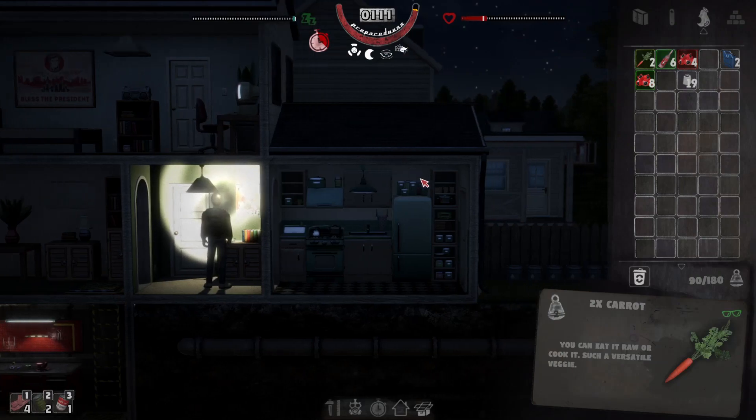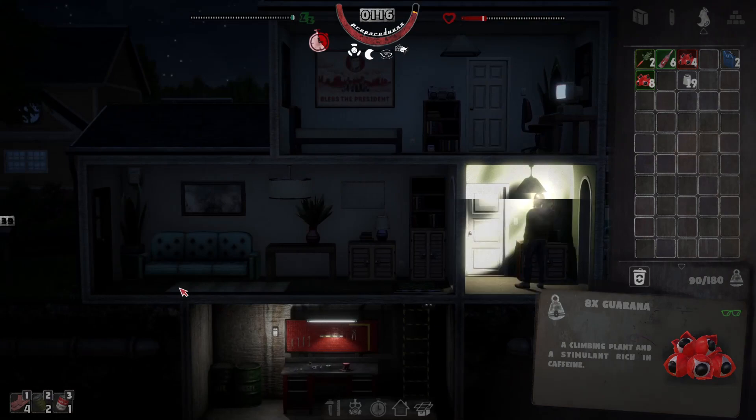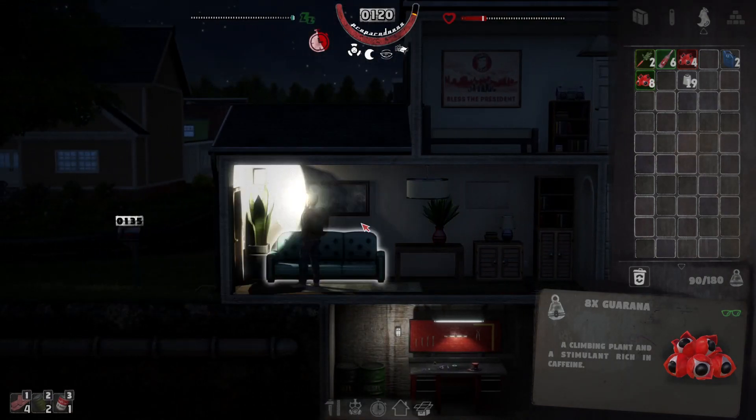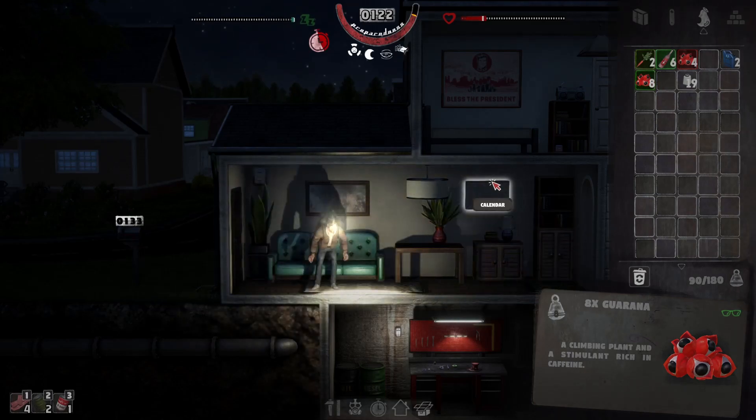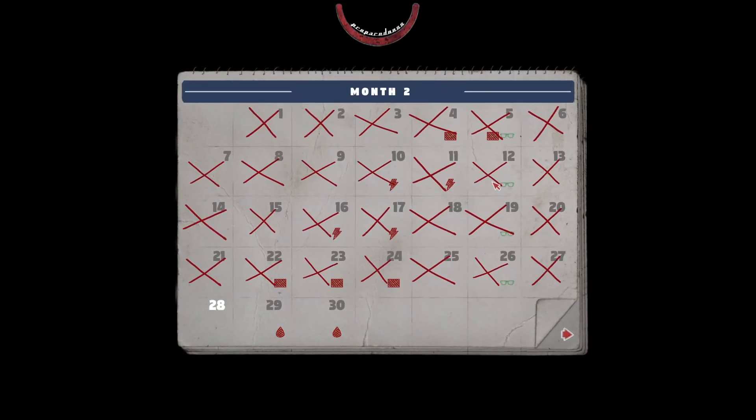Those are going to go off. We've got loads of stuff, so let's come over here. I think we've got to do the generators next unfortunately. We'll do some missions and stuff next episode. I've got to get that power down because I need that fridge.